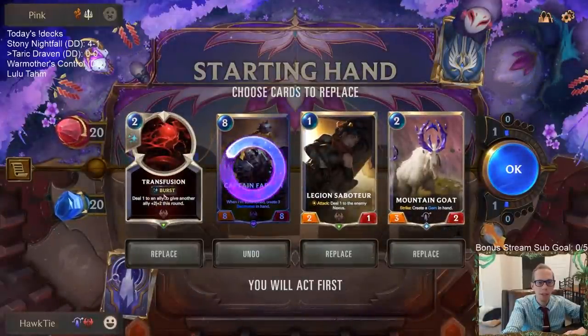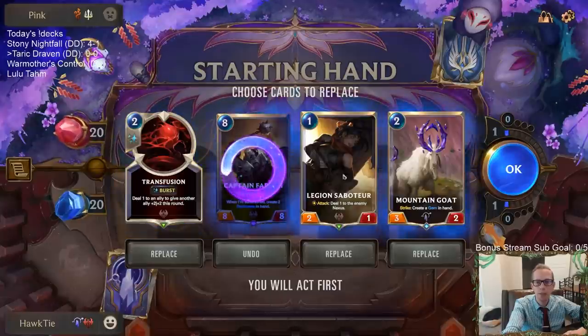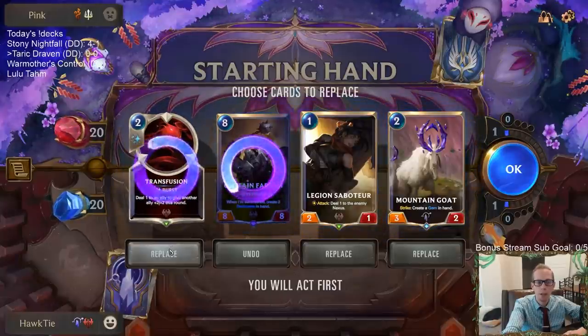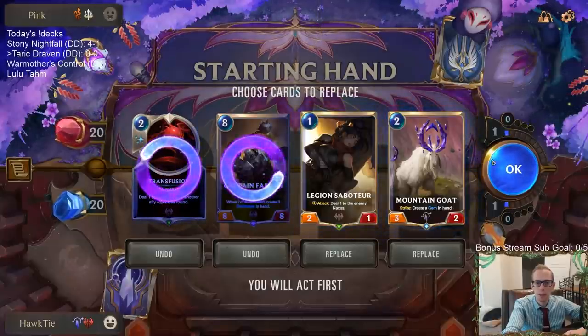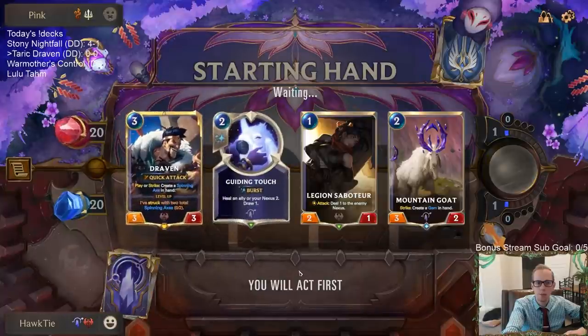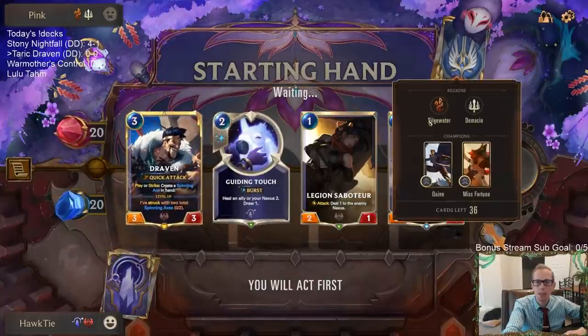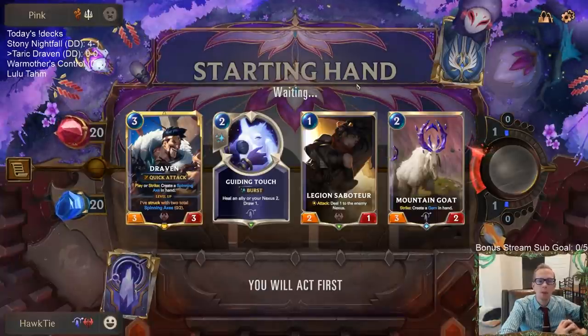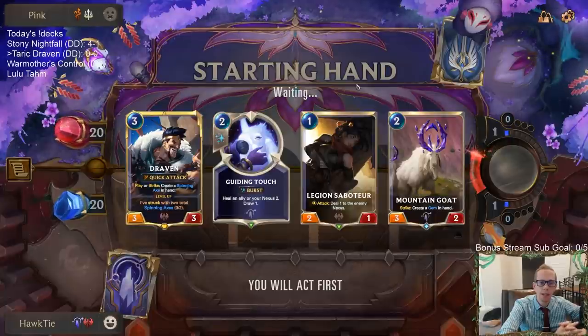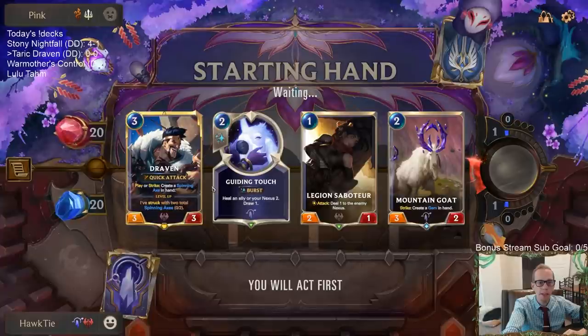Let's get rid of Captain Farron. I think I want to keep Transfusion — I'm not sure. Obviously we're going to keep Saboteur and Mountain Goat. We have the attack token turn one. Let's just cut Transfusion — I could see it being good setting up a good combat around turn four, five, or six, but we'll just mulligan it and maybe find it later. Now we have Draven to go on turn three.